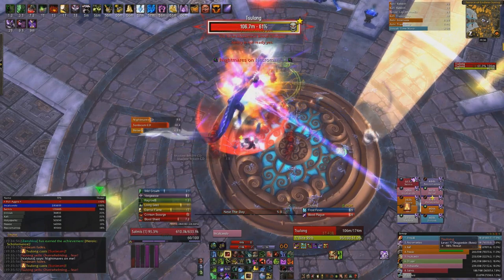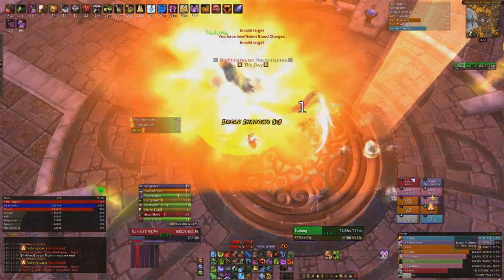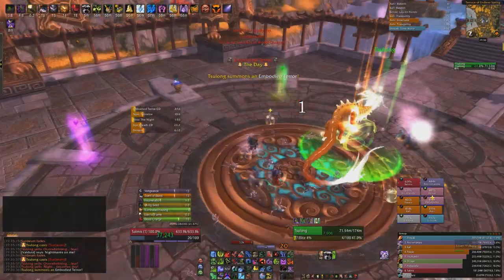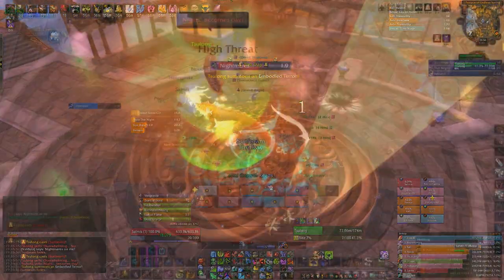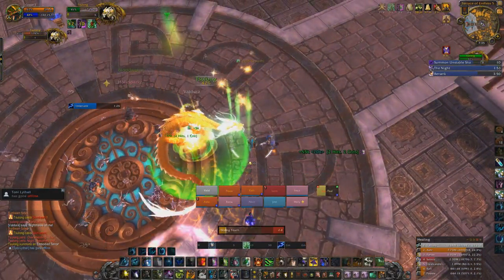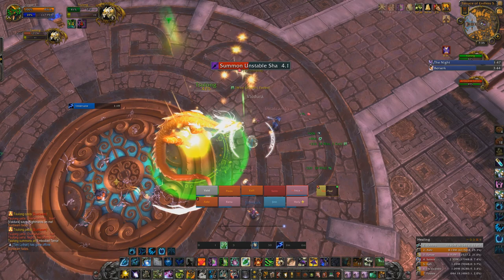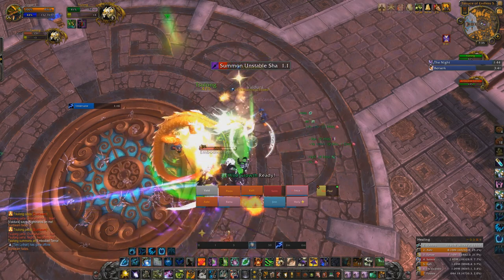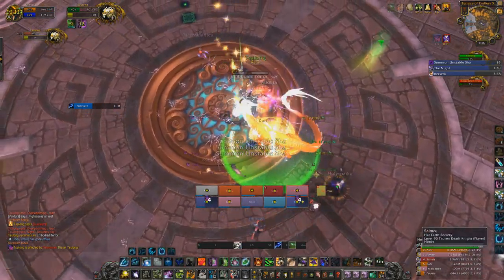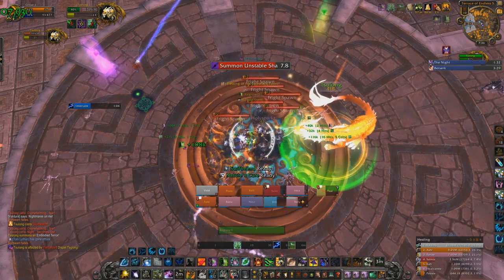Once the boss's energy bar fills up he'll switch from night into day phase, and suddenly the boss wants to be friends — you've got to heal him up. Your objective in the day phase is to deal with numerous adds while healers heal the boss, and the way it works is that his health bar inverts. For example, if he was on 80% health when night phase ended, he'll be on 20% health in day phase. If you heal him to 40%, he'll be on 60% when you return to night phase. However, if he reaches 0% health during the day phase, it's a wipe.